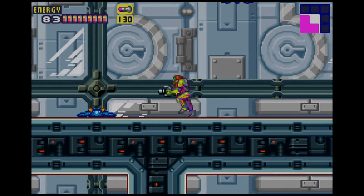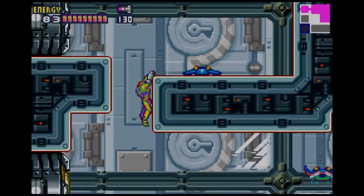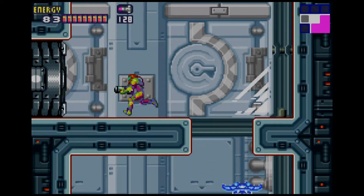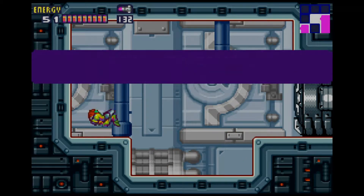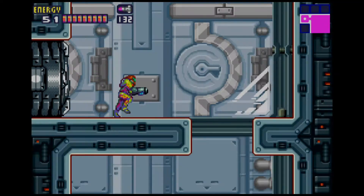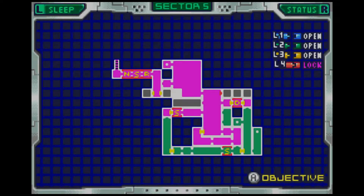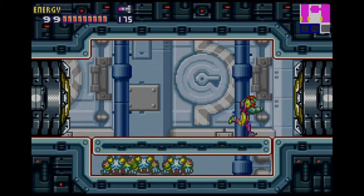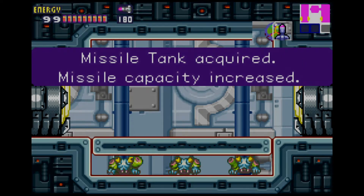Nope, nope. Drop on down all the way. Come on, thank you. Now that we have the ice missiles, we can actually do a thing now. We can go up here and go in here, and grab that - get ourselves a missile tank. And then we can head on down through this door. In here there's this big dude. Absorb him. He actually gives us a red X-Parasite. We use a bomb there. There we go. And there's our next missile upgrade. So we are at 180 missiles, and we've almost completed our full row.